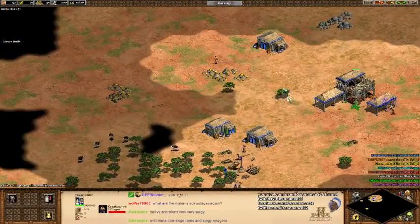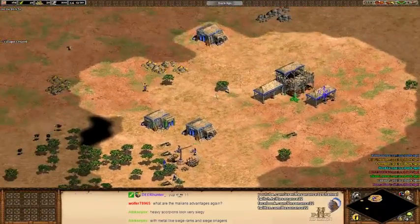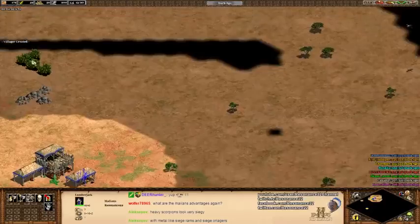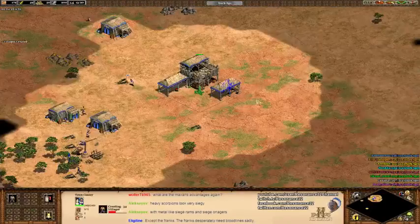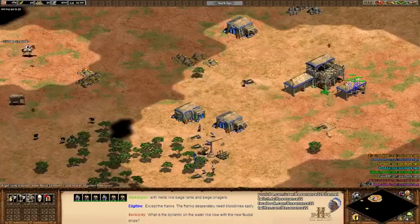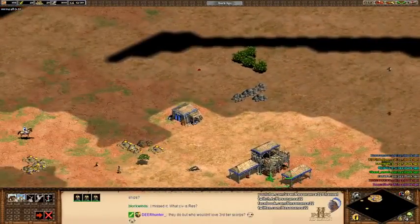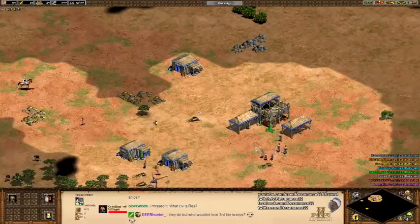This map is really weird. I forgot that there's actually a different distribution of resources. Where's my elephant? Am I blind? Oh, there's my elephant — that's what I thought. I thought my elephant was over there. We idle now. What a bizarre map. I guess I can mill this a little bit early.